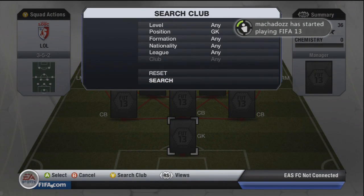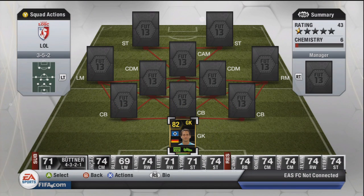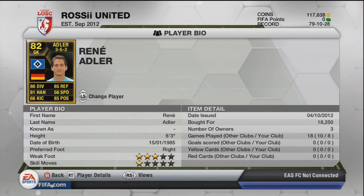We're going to start with the newly in-form Rene Adler. I'm going to try out a couple of new informs in most of these hybrids, just one or two maybe. Rene Adler didn't seem like a bad goalkeeper at all for the price — he's around 15-20k, I got him for 18.5k pretty much the day he was released. He's a solid goalkeeper: 86 diving, 85 reflex, 85 positioning, and 81 handling.